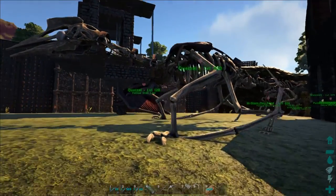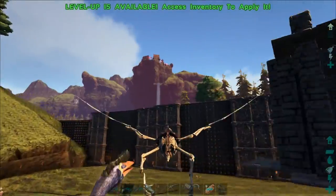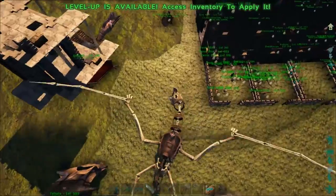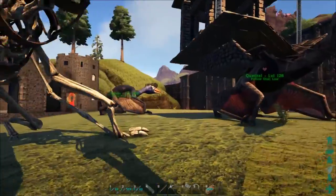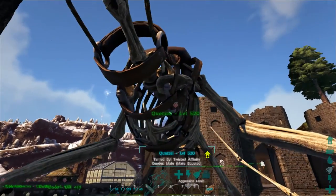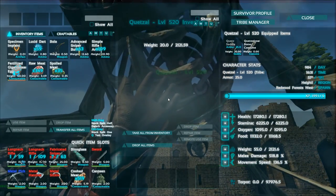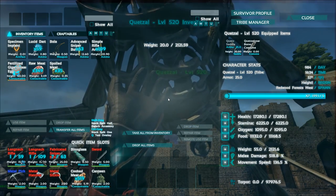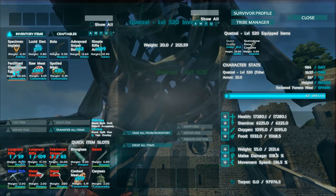All right guys, so we are back at base with our new quetzal — and I know, I know, we missed him actually taming up. We missed the actual moment of the tame, but that's because my dad showed up, so whatever — I missed it. Anyways, we're back now and he came out as a level 520. Let's look at the stats: Health 17,280. Stamina 6,225. Oxygen 1,095. Food 11,168. Weight 2,121 and Melee 518.